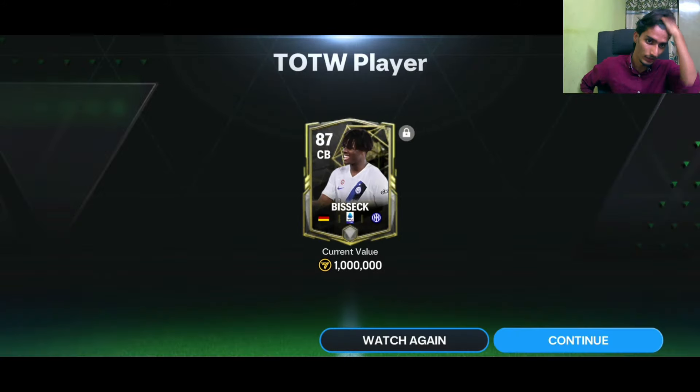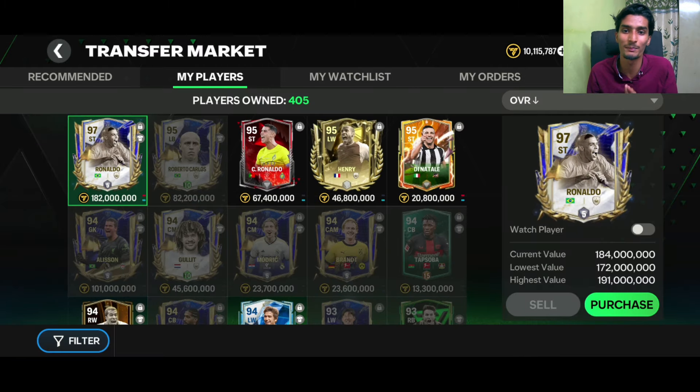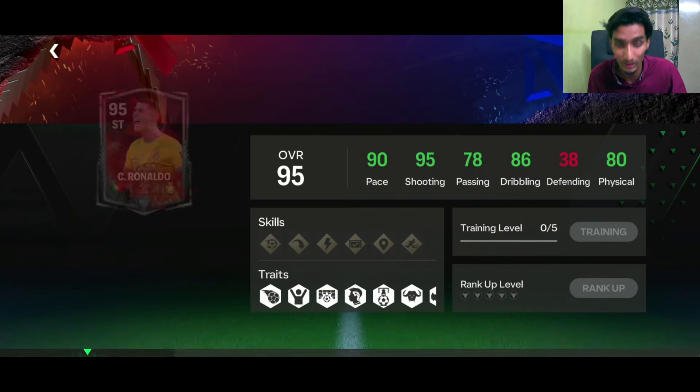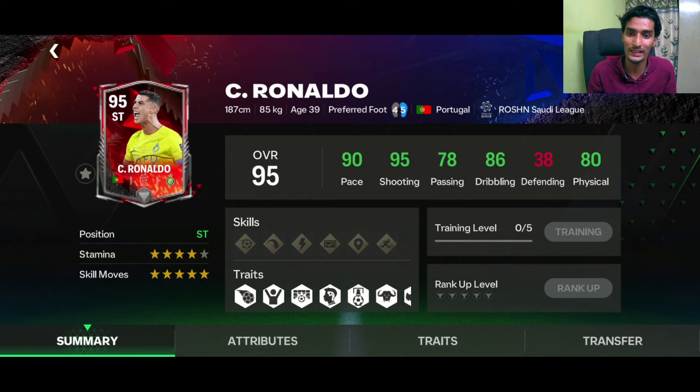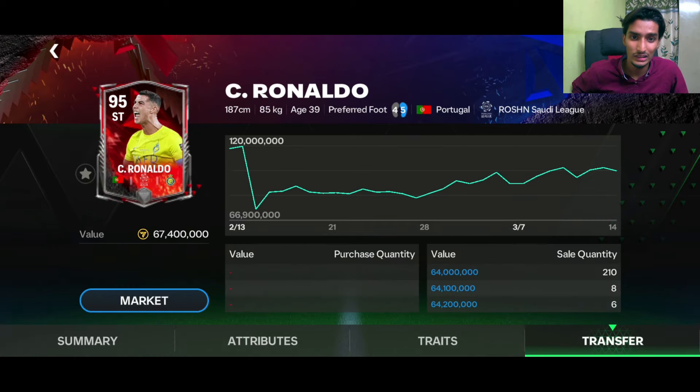After all packs, we have Cristiano Ronaldo! Let me tell you the stats: 90 pace, 95 shooting, 78 passing, 86 dribbling, and 80 physical. I'm amazed that I actually got CR7.